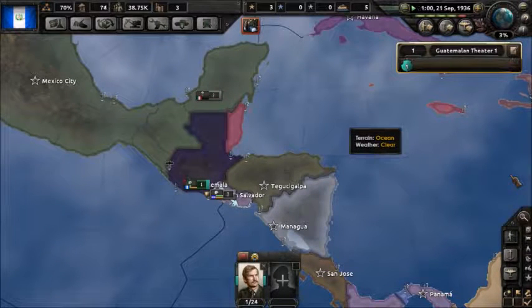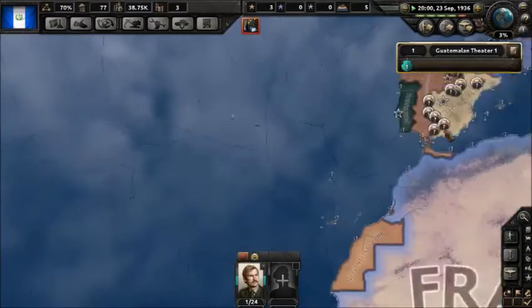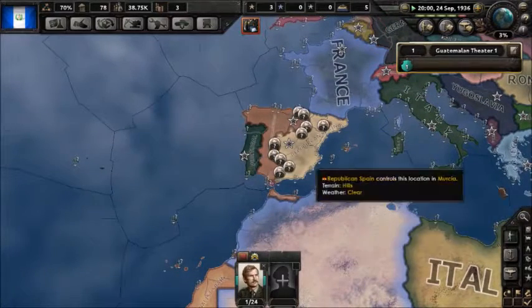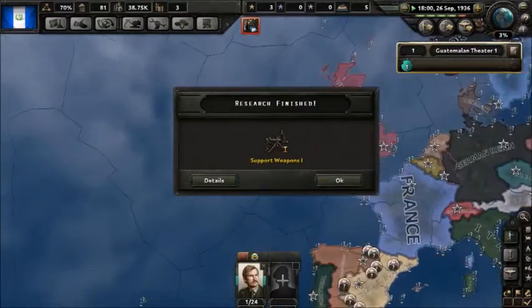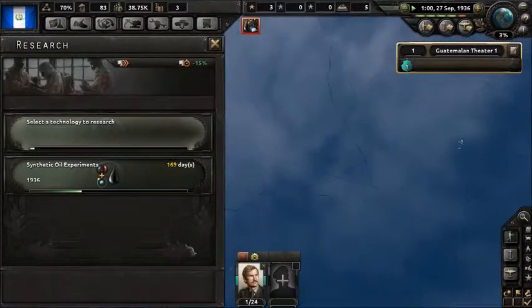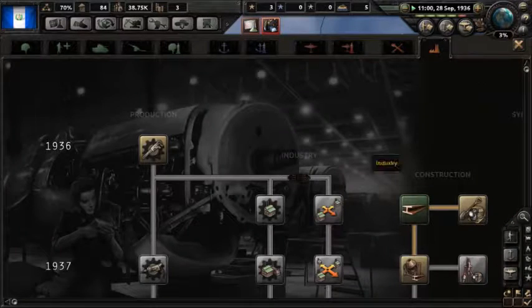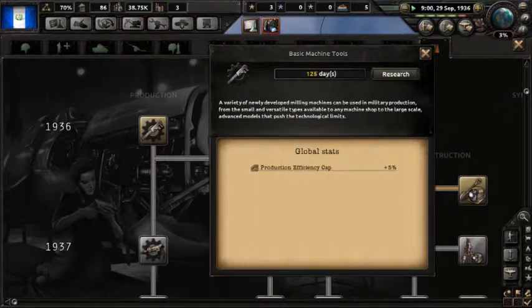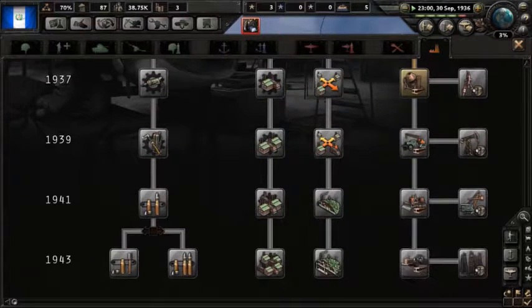It is the year 1936. Nothing's really kicked off yet. The Spanish Civil War between Nationalist Spain and Republican Spain is already going. We got Support Weapons 1 and we are still researching synthetic oil experiments. In the meantime, we can go back over here because we're gonna try to get Concentrated Industry. There's a comment that this is pretty cool — the Dispersed Industry icons show it's underground, which I think is really cool.